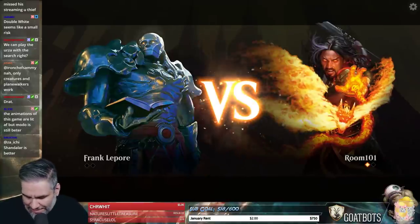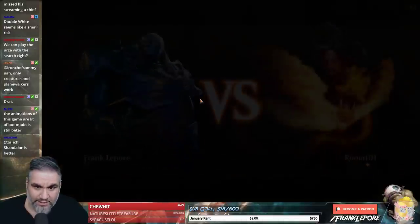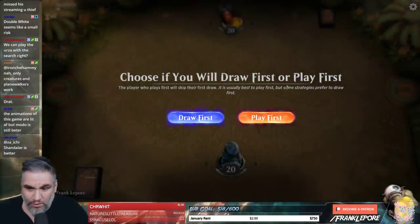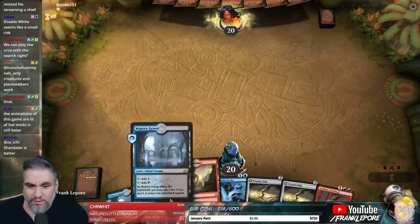The only cards I care about negating are Vivien Reid, Vraska's Contempt, Eldest Reborn, and Vraska. Disdainful Stroke hits all of those, plus it hits Find/Finality. I don't think people have been playing Find/Finality anymore, but that card seems good. Definitely keeping this hand.